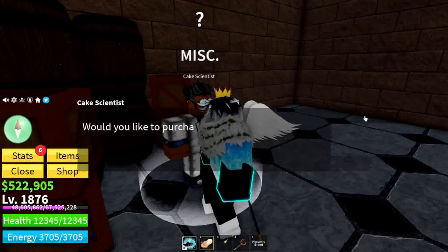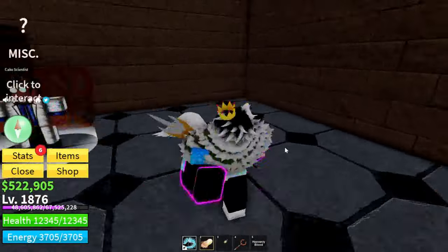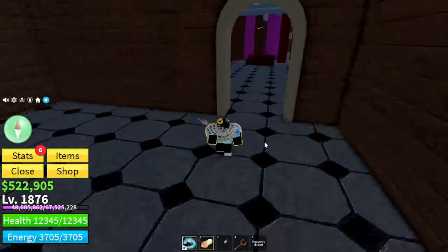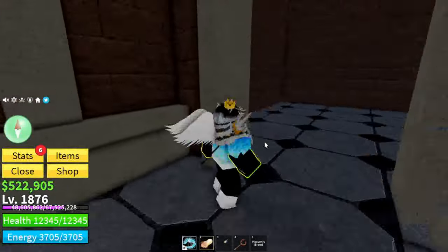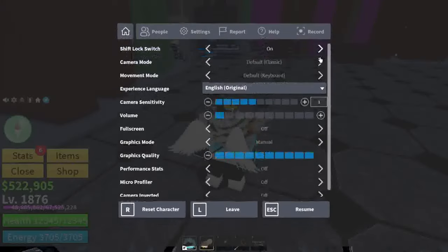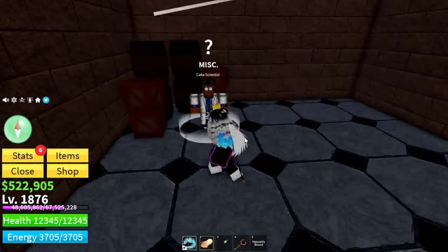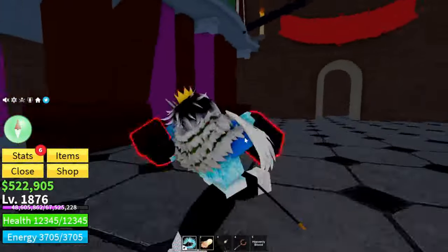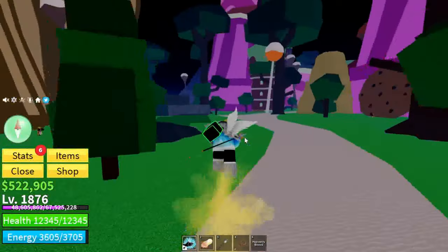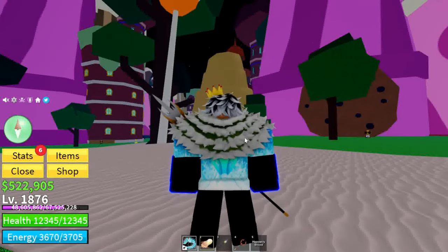He'll be the Cake Scientist. If you talk to him, he'll say 'Thanks, do you need my help with anything?' Say yes and he'll ask 'Would you like to buy a Dough microchip?' You can unlock the Dough Raids once you've used the red key. Note: if you try to glitch in using shift lock it won't work — he'll say 'You are not ready.' So that is how to unlock Dough Raid.